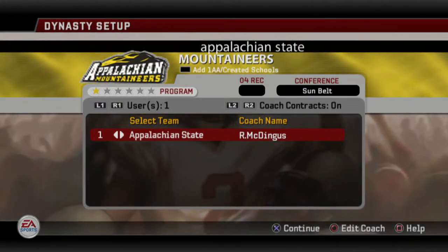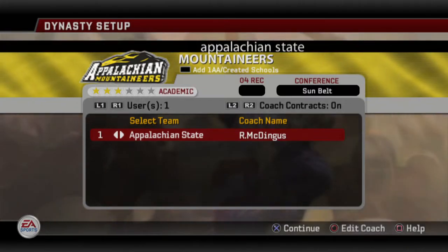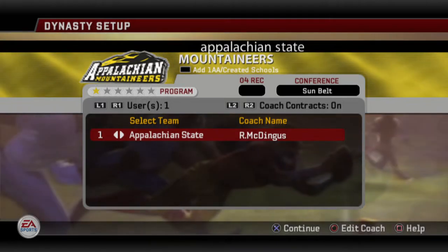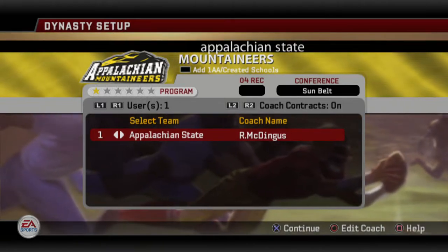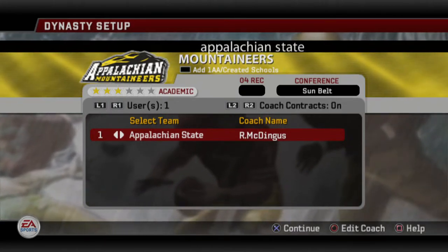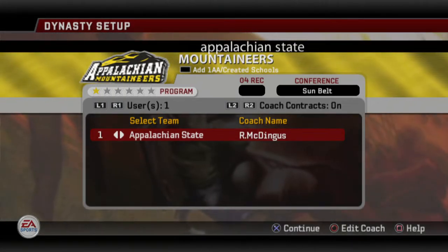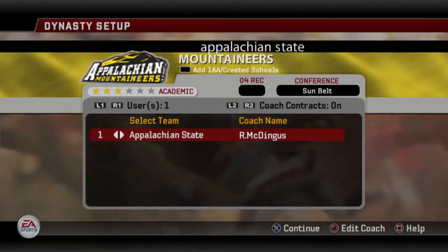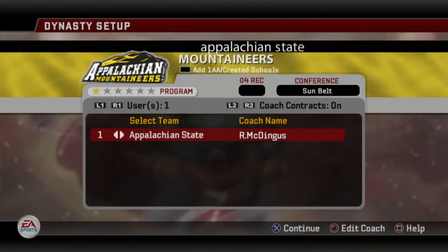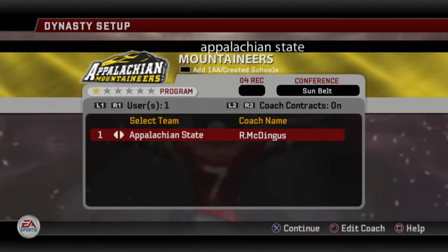The one thing I really don't like about create-a-team in this game — I love all the customization options — but I really don't like how there's only like two or three roster types that are one-star or two-star, and the one-star one is so bad it's not even worth using. I'd have to go in there and manually do it, and I just don't feel like doing that. So we're just going to keep it as is with App State and Georgia Southern.